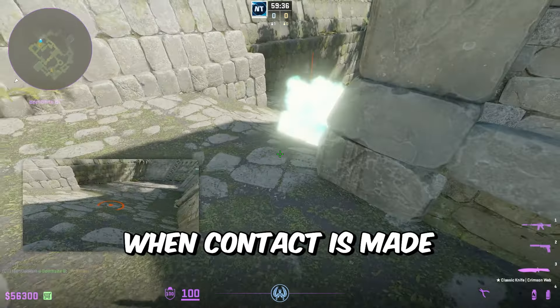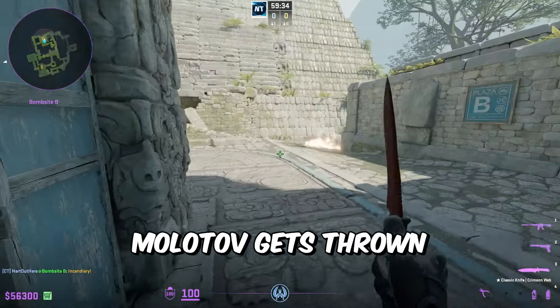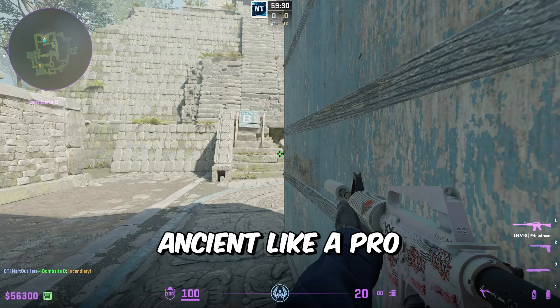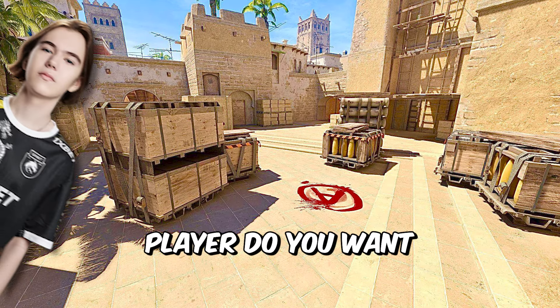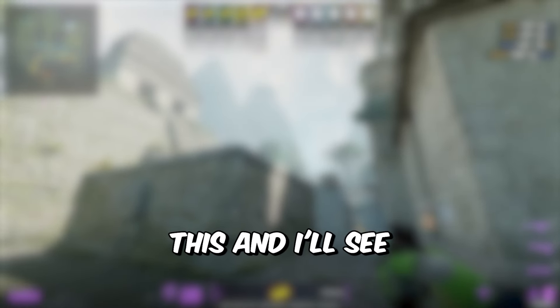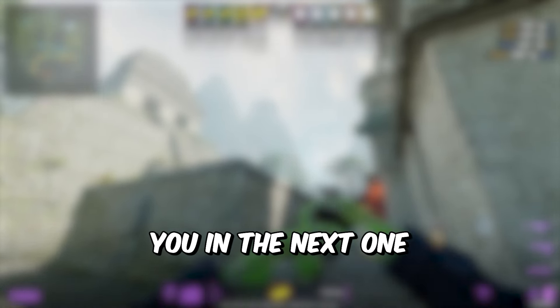The other time jL pushes down banana is when Navi need information, such as when they're down a player. jL will make contact down banana hoping no one is watching. When lane control is taken, one tactic jL uses is to jiggle peek from top banana with a Molotov in hand. When contact is made, the Molotov is thrown, then he falls off and repositions.